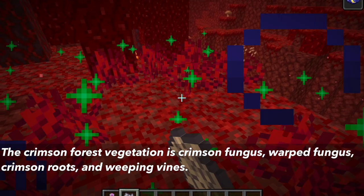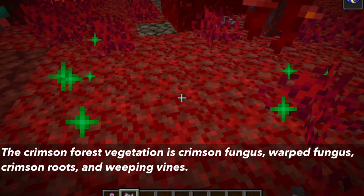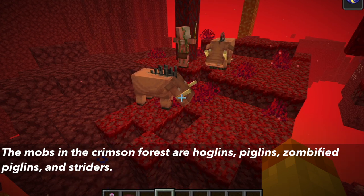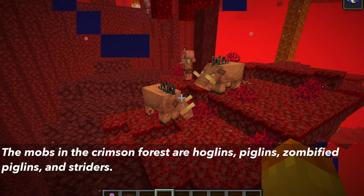The vegetation for this biome is crimson fungus, warped fungus, crimson roots, and weeping vines. The mobs in this crimson forest are hoglins, piglins, zombified piglins, and striders. The piglins and hoglins will be hostile towards each other.